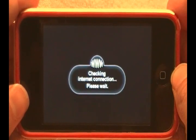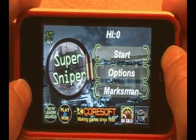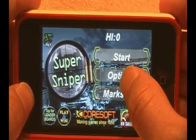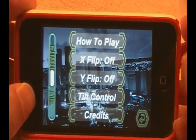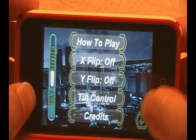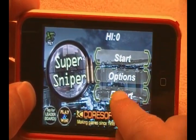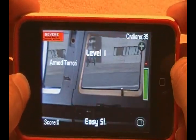Give it a second — it'll say 'checking internet connection, please wait.' It'll bring you up with this new screen right here, it says Super Sniper 2 with the two bullets. You're greeted with start, options, and marksman. In options, you can look at how to play, change the way you want to move it — tilt control or touch control. You can also change the difficulty from marksman to sharpshooter to expert.